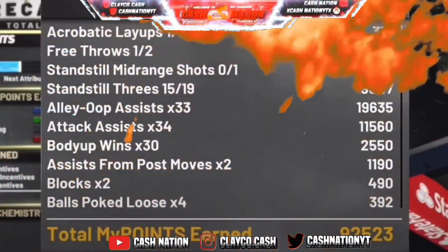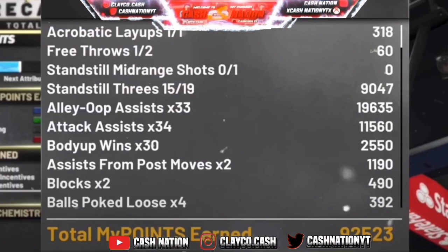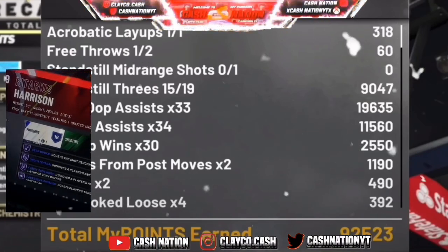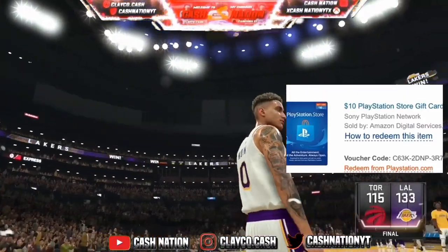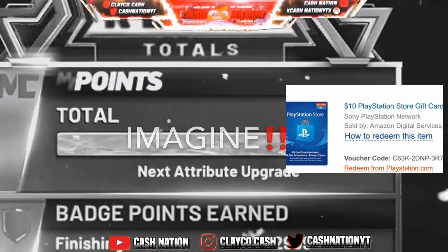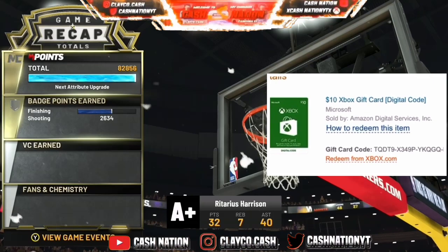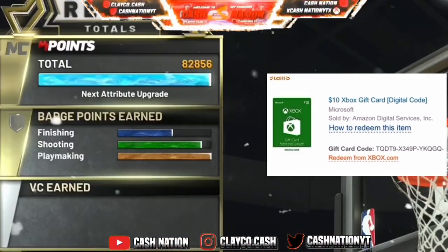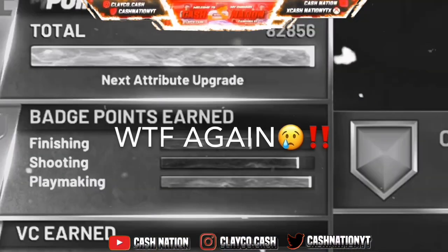It's your boy Catnition here with another video. As you can see here, I got a badge glitch for you today — the demigod badge. I've been showing y'all for the past three days now and I showed y'all different methods and ways y'all can go ahead and get the limited stamina bar glitch on y'all players. Stay tuned to the rest of the video, make sure you drop a like, and if you're new, subscribe and click the notification bell.